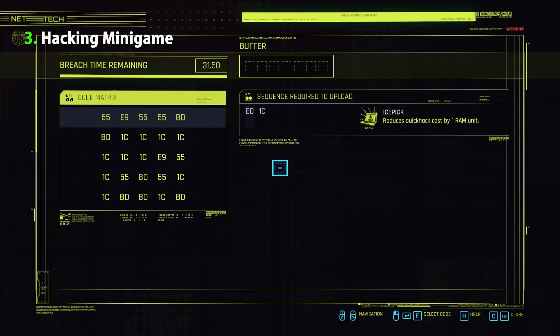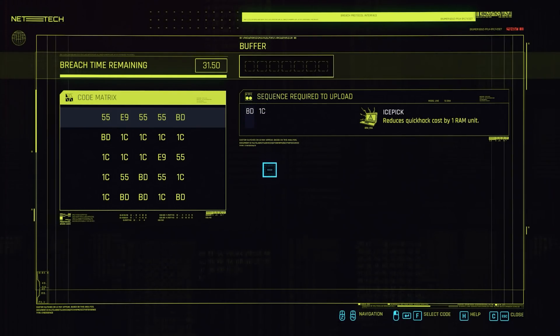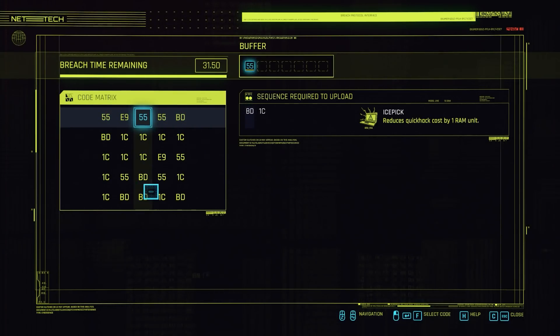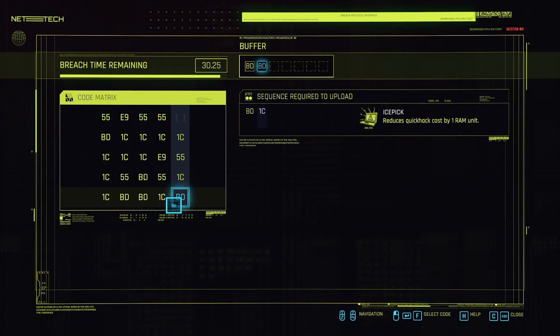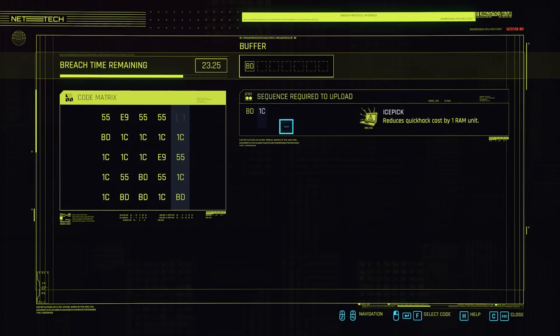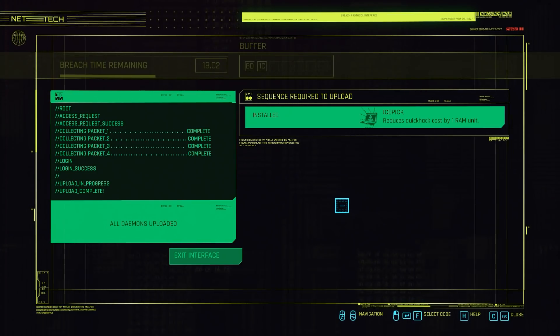The last system I remade was the hacking minigame. Here it is in Cyberpunk — when you want to crack some encryption, you go into this minigame. Up here is the sequence that you must find, and we also have a buffer, which is essentially how many attempts we have. If you fill the buffer without achieving the sequence you lose. There is also a timer that starts counting down as soon as you select the first code. The board is filled with hex codes. The rules are that you start off on the topmost horizontal line — you can choose any of those values. Then when you choose, it goes into vertical mode and you can only select values from that vertical line, alternating between horizontal and vertical. The goal is to hit the sequence. It's pretty simple but just the right level of complexity for a nice bonus minigame.